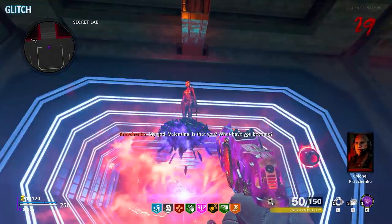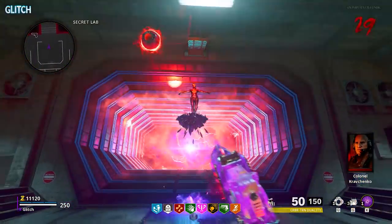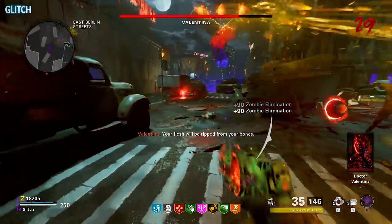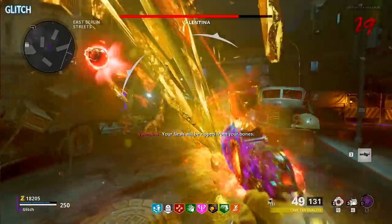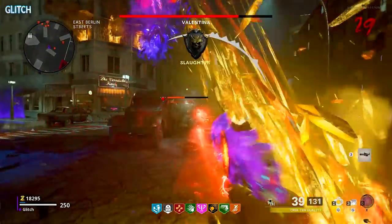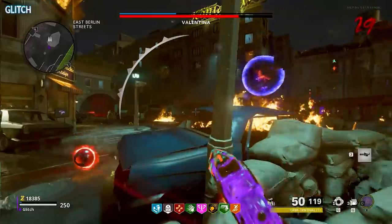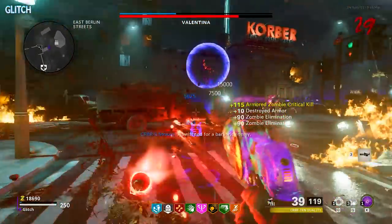This boss fight will consist of five stages, and the boss, Valentina, has three main attacks. The first one to look out for is when she spawns a bunch of fire above her head. When she does this, she'll strike you with fire spikes that won't deal damage to your health, but to your armor. But keep in mind, once your armor is gone, these will damage you. These can be avoided by simply hiding from them.